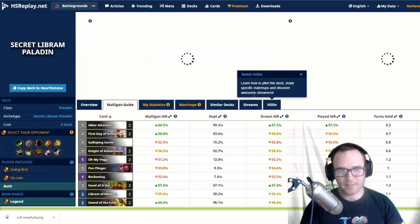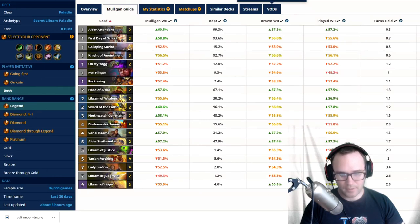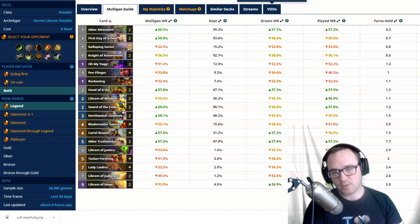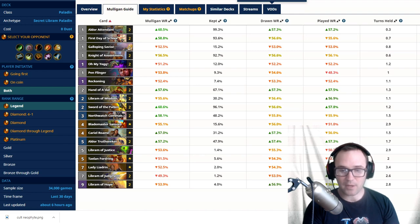Next is Secret/Libram Paladin. Cult Neophyte is not very good against this deck — most of the time just play it as a 3/2. The one exception is Libram of Hope. If they played an Aldor Truthseeker on five and you can tell they're going into their turn seven, playing Cult Neophyte before that turn seven can be a fantastic line to deny Libram of Hope. Other than that, don't be too eager to wait — just accept you're not getting much value out of Cult Neophyte against Libram Paladin.